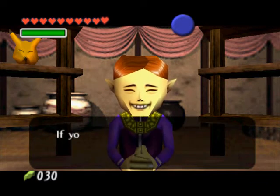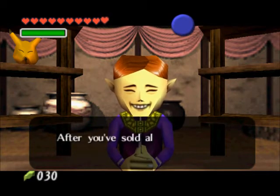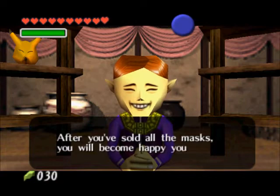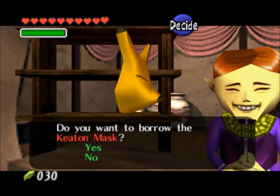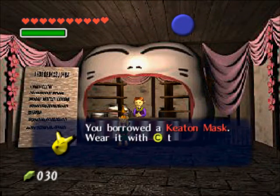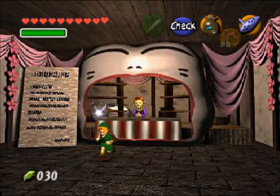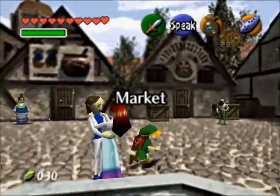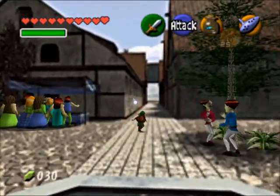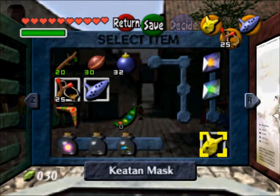Pretty much we have four masks to sell, and then you get to rent out — well, you don't really get to buy it, you get to borrow the other ones. So we're going to borrow the Keaton mask. It doesn't cost you anything to borrow it, but you need a few rupees just so you can cover the cost in case somebody decides not to pay you the full amount, which there is one, and it's kind of annoying.